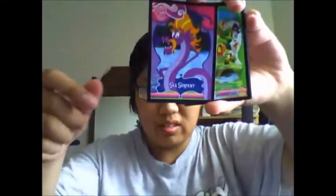Alright, second pack. These packs are really hard to open — out comes Mr. Scissors; I have no patience left. So in the second pack we get Rayburn, sea serpent, Fluttershy's Cottage — yep, I have it — ooh Pinkie Pie, Applejack cutie mark, and 'Come On and Smile.' So we have one foil so far — and I didn't want any foils.